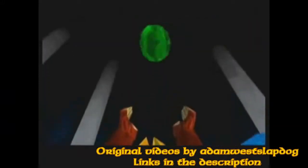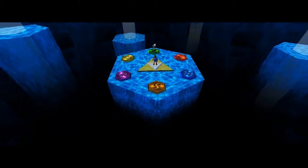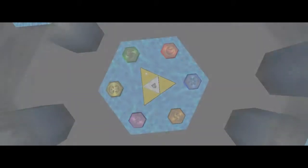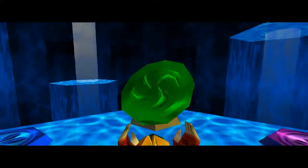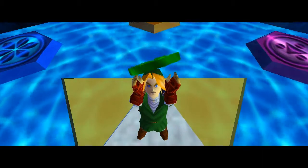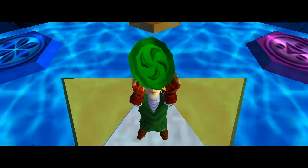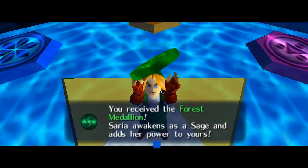"Now please take this medallion" — aka oversized novelty coin. I got the oversized novelty coin! Come on, this one's not even the right color — that's what I'm saying. Really really short: "just take this oversized novelty coin and go." That's what it was in the abridged series. You receive the Forest Medallion — Saria awakens as a sage and adds her powers to yours. Saria will always be your friend.